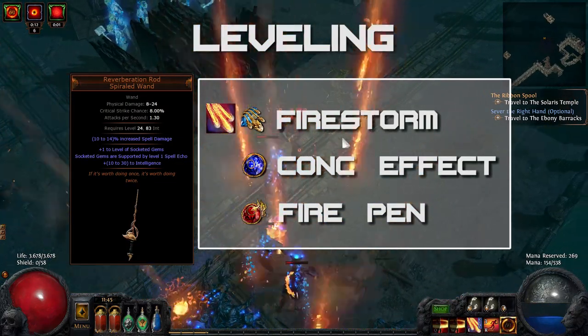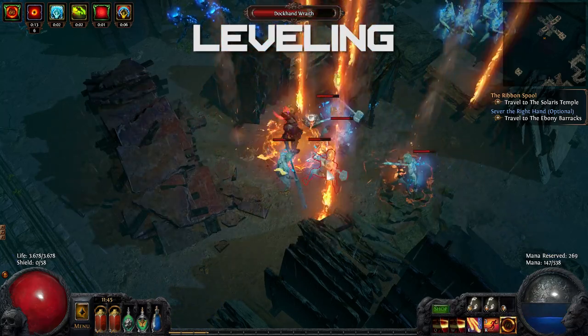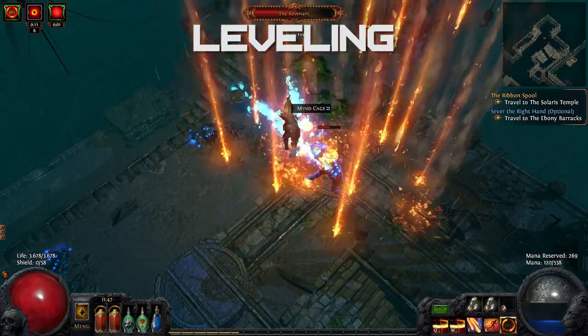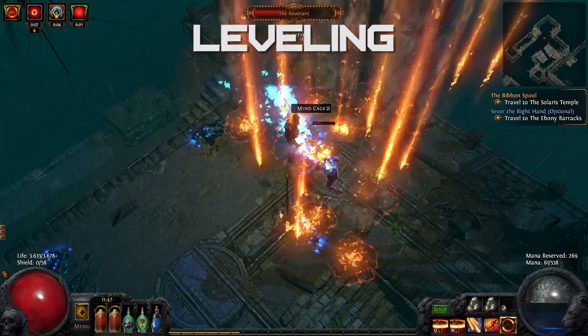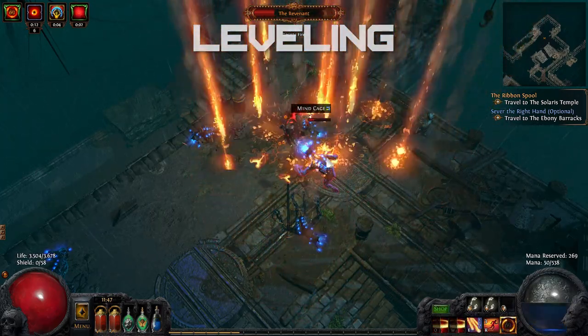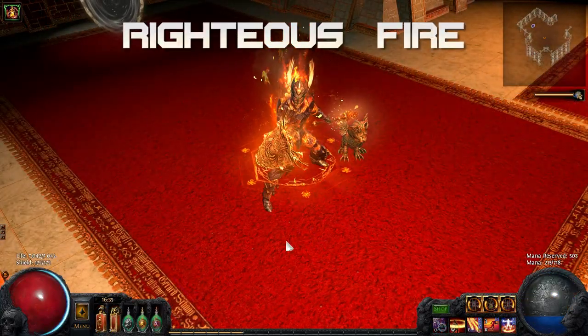The Reverberation Rod was used for Firestorm, Concentrated Effect and Fire Penetration. Until around level 63 that worked pretty well, but after that the damage starts to feel a little bit slow, and the last two levels can be a pain in the butt. But pulling through the last two levels does not take too long, and after level 65 you will be wrecking everything, because that is when you switch to Righteous Fire.